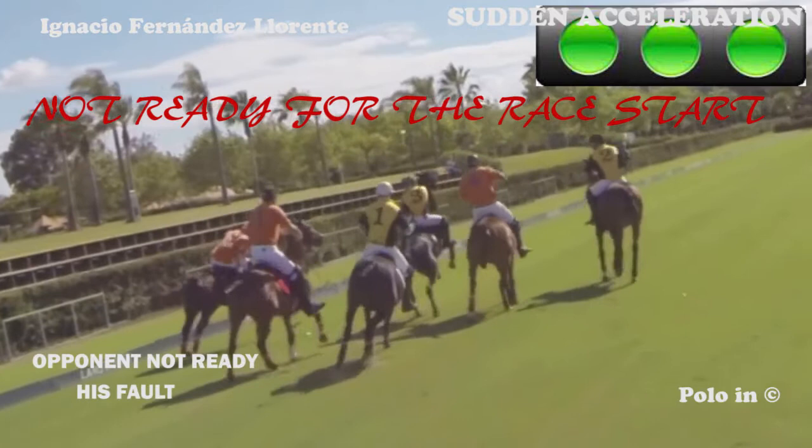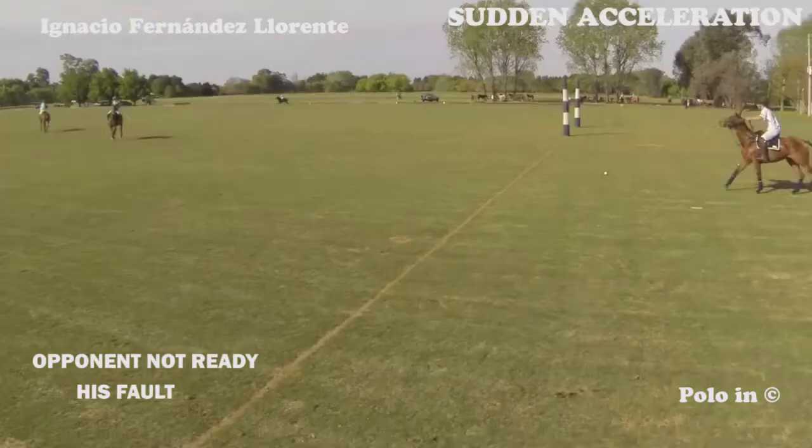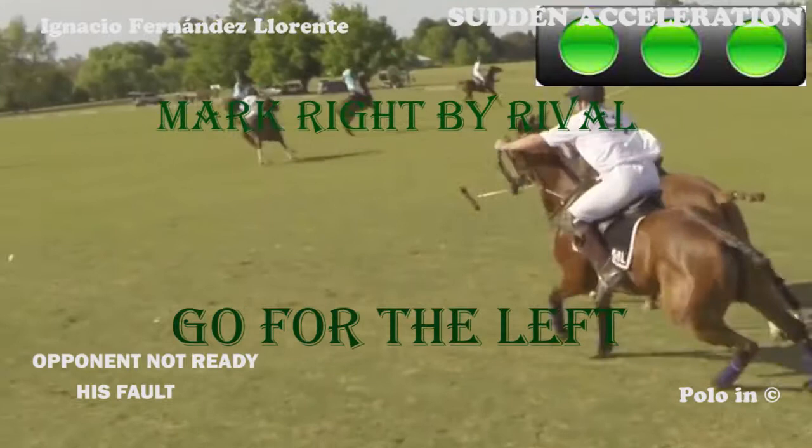Let's look at number 3. His horse is jumping and fooling around. The orange player is watching and when he sees the opportunity, he turns on the green light and overtakes him. The light blue player goes long, making the player on the right free to take the left turn — green light and acceleration.